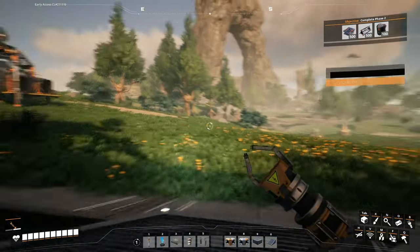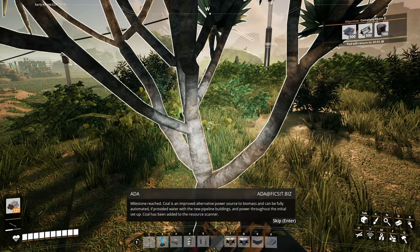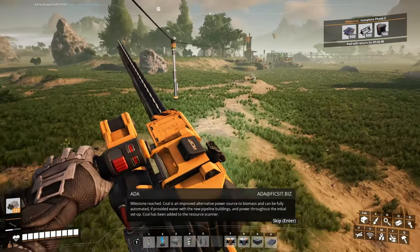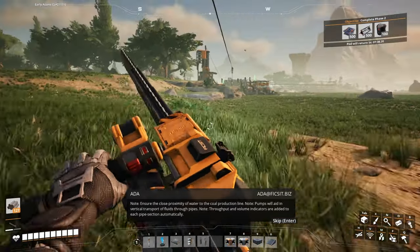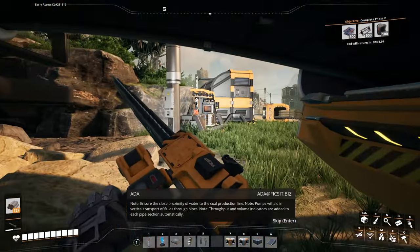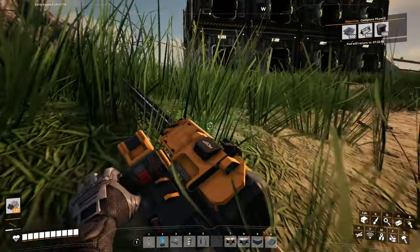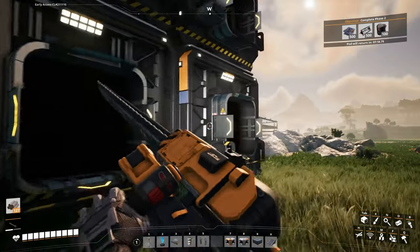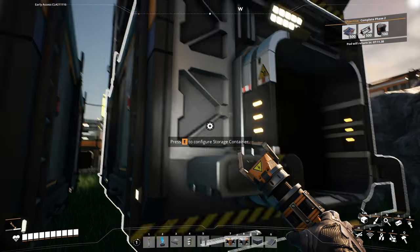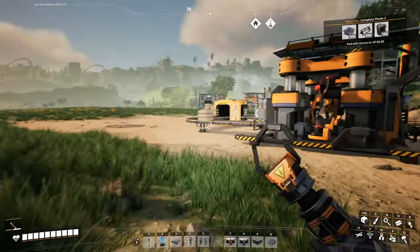All right, so we have coal power tech — milestone reached! Coal is an improved alternative power source to biomass and can be fully automated with water, using the new pipeline buildings. Note: ensure close proximity of water to the coal production line; pumps will aid in vertical transport of fluids through pipes; throughput and volume indicators are added to each pipe section. Did I research that with the coal power? Well either way, let's just get this done and then I'll take a break — yeah, there we go.